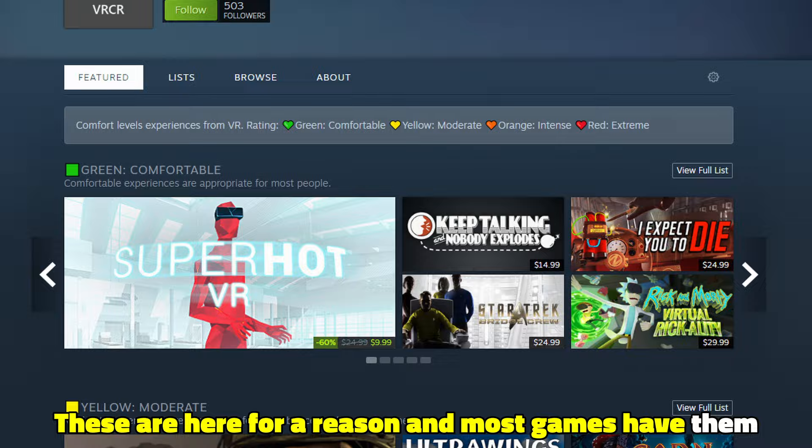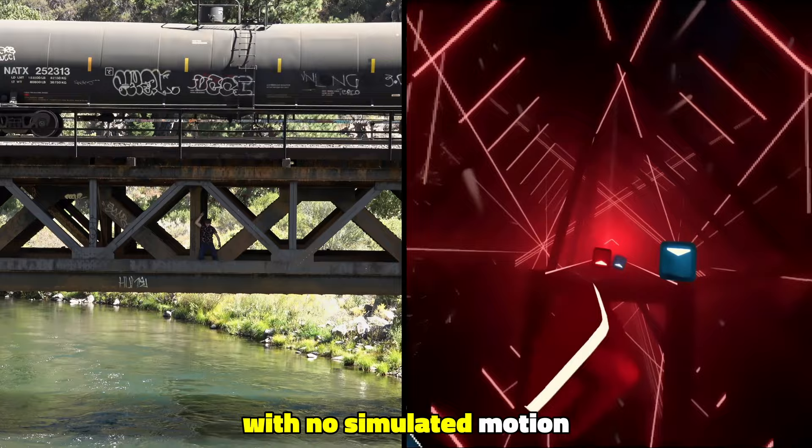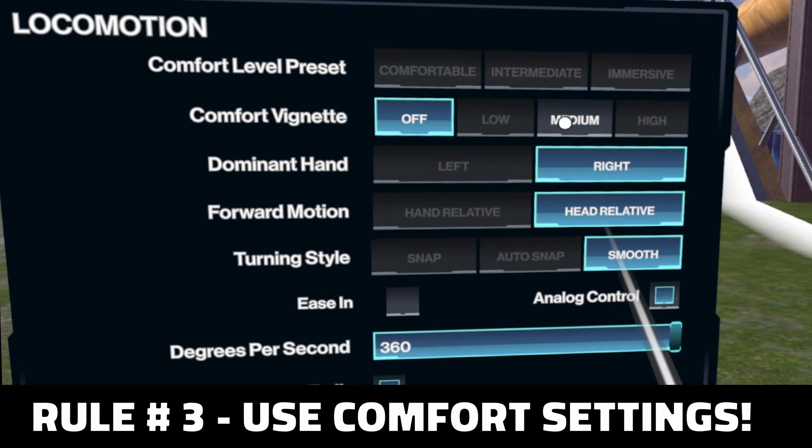Rule two is use the comfort ratings. These are here for a reason, and most games have them. Start with the most comfortable games, which are generally the ones that have you in a fixed position with no simulated motion. From there, games where you are fixed but the game moves are good, and after that you can start moving yourself.